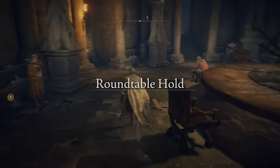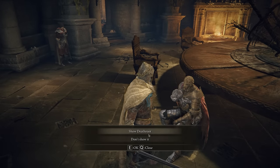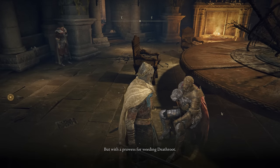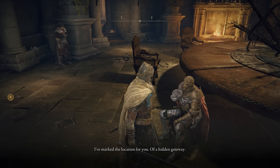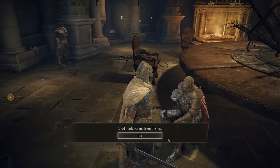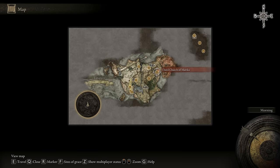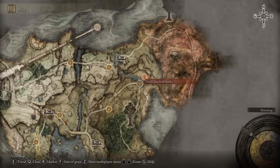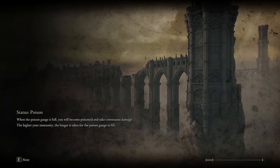Now that that's done, go and show D the Death Root. Accept the introduction and he'll mark the location on the map for you. You can see it's over here, not too far from the Third Church of Marika. If you've already got that location, that's where we teleport to go ahead and farm runes — if you're looking for that guide, it'll be linked in the description.